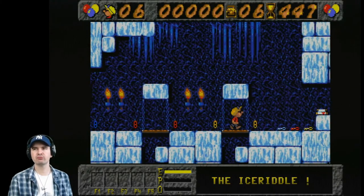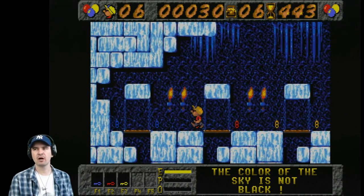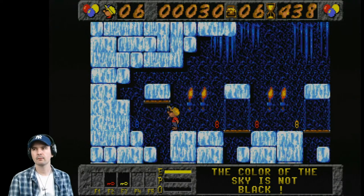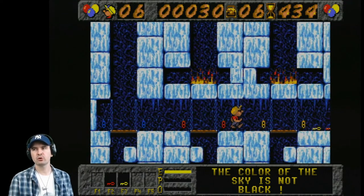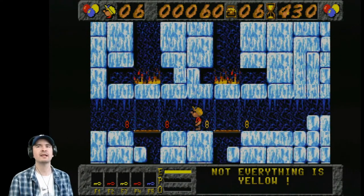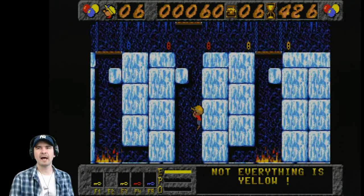Okay, one more level. We'll do the ice riddle. PP Hammer can collect treasures and various power potions lying around the level. When he's collected all the treasure, the exit door will open, and going through the exit door completes the level. After completing each level, a password is displayed to allow you to continue at a later time.